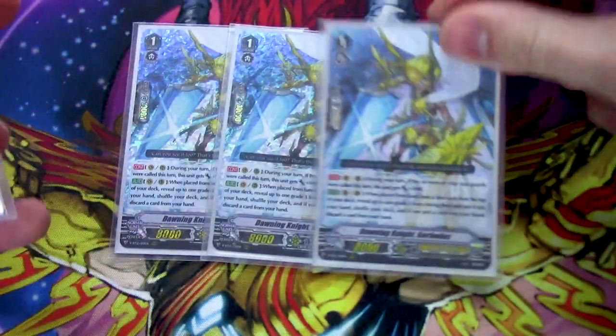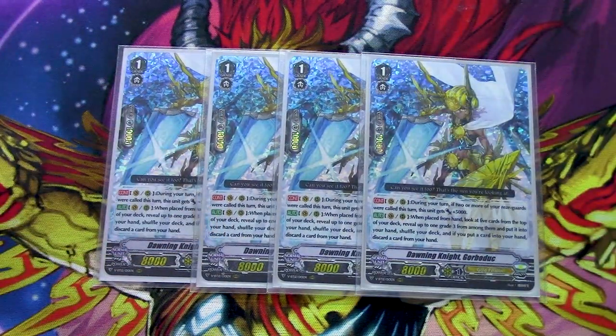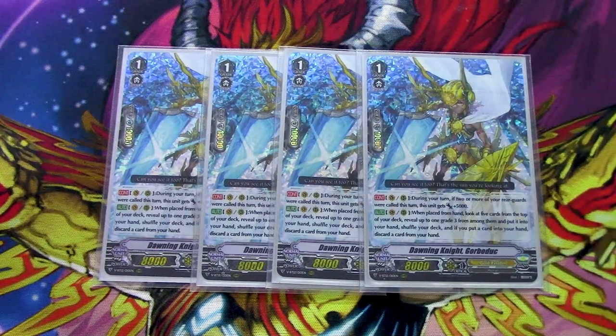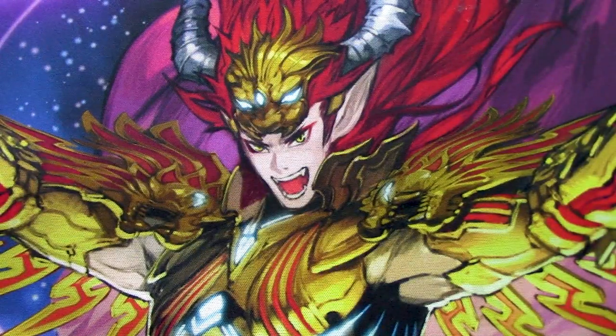Four copies of Gorbaduck — a given because it searches grade threes and works on Vanguard or rear circle, making it an ideal call target. During your turn on Vanguard or rear, if you called two or more rear guards that turn, it gets 5k. Its other skill: when placed from your hand, look at the top five cards, search for a grade three, add it to your hand, and if you do, discard a card. Four copies to make sure you search out Agravain and ride it.